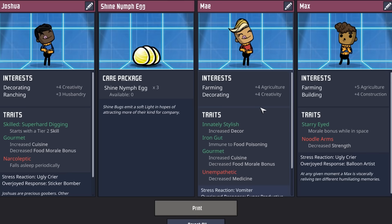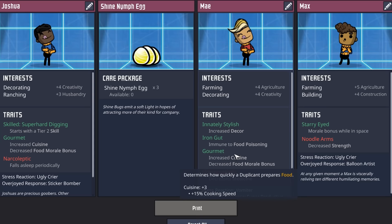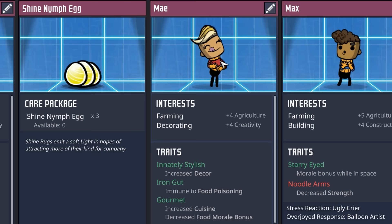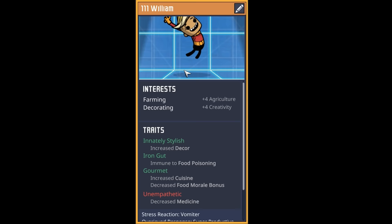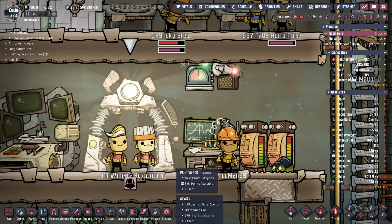We're going to take this beautiful May — a farmer decorator with innately stylish, iron gut, and gourmet traits. They are unempathetic, but no one cares. Check out this new animation: they get this animation because they're gourmet, showing that they really love the yummy food. Welcome to dupe number 111, William.